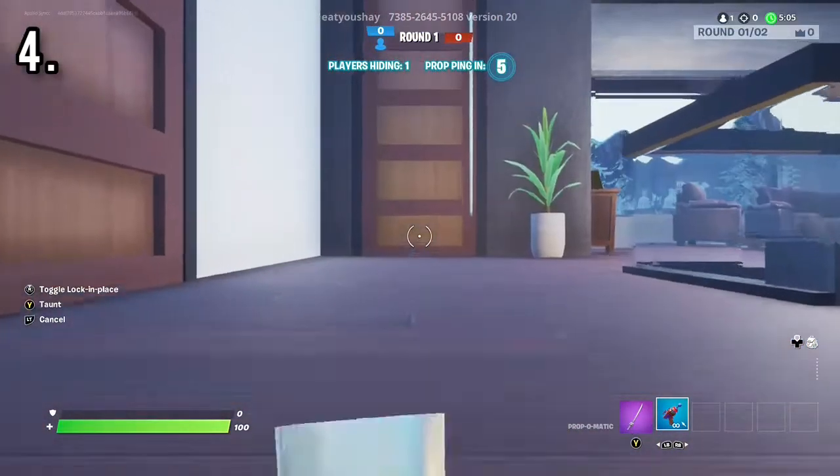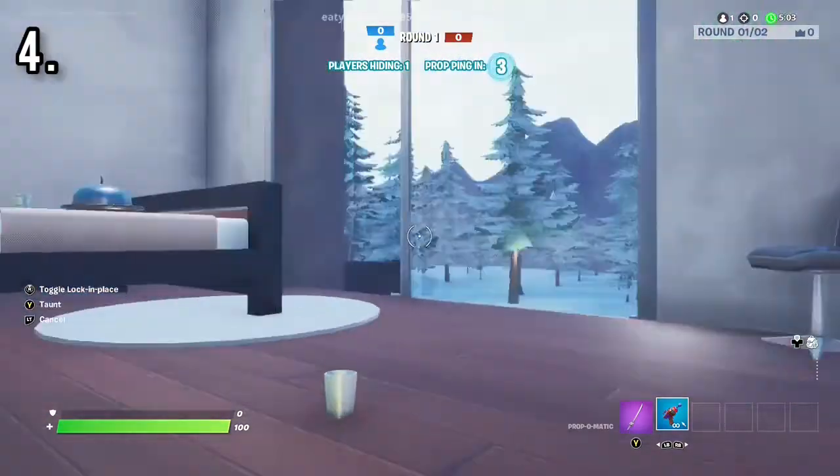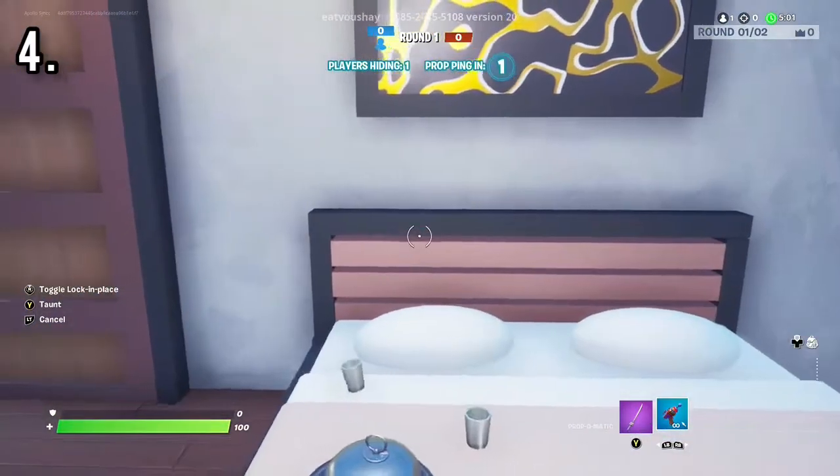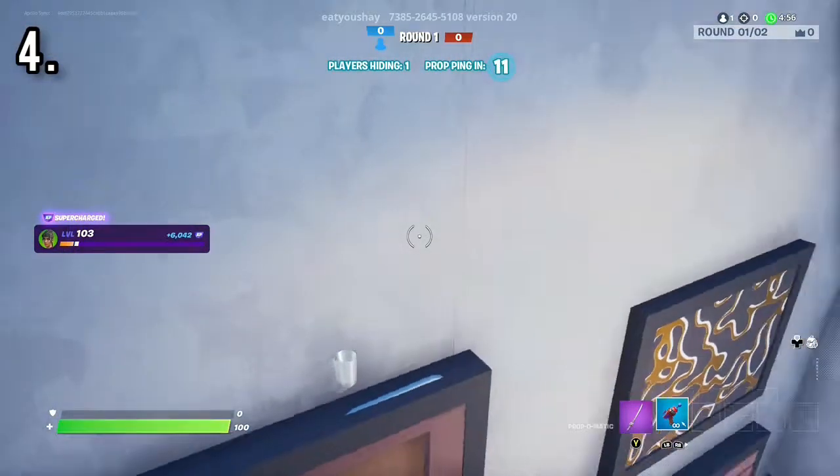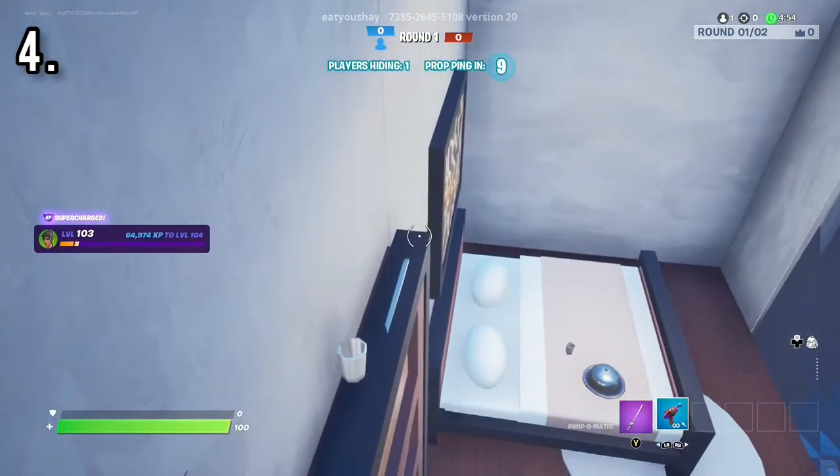For the fourth spot, you can go in here, get on the bed, and jump on this invisible barrier right by this painting. From there you can just jump on the door. It's very simple and pretty easy.